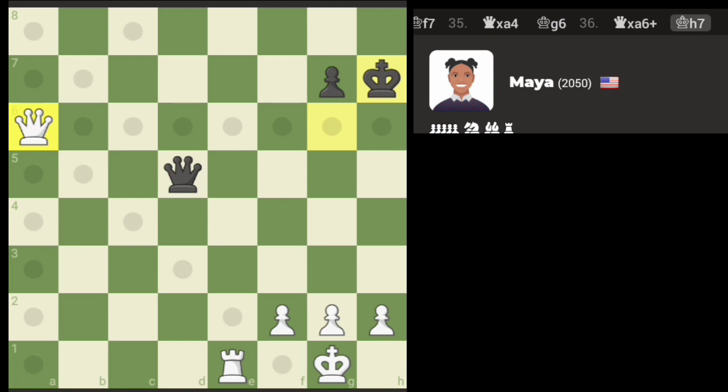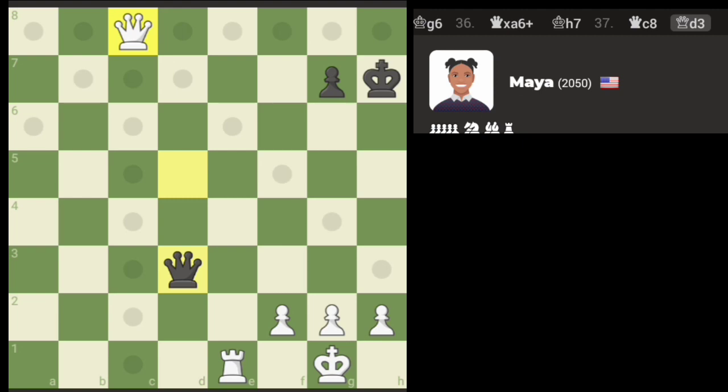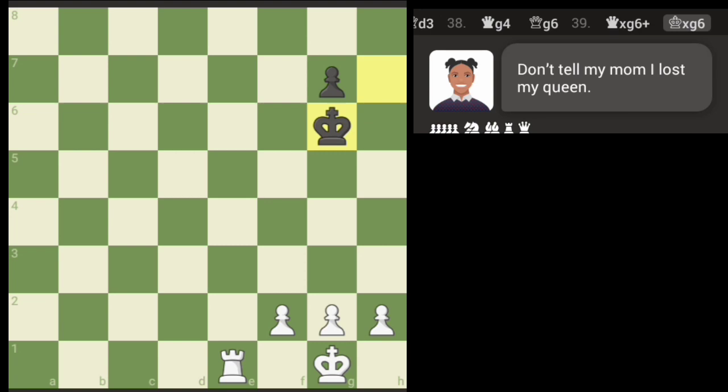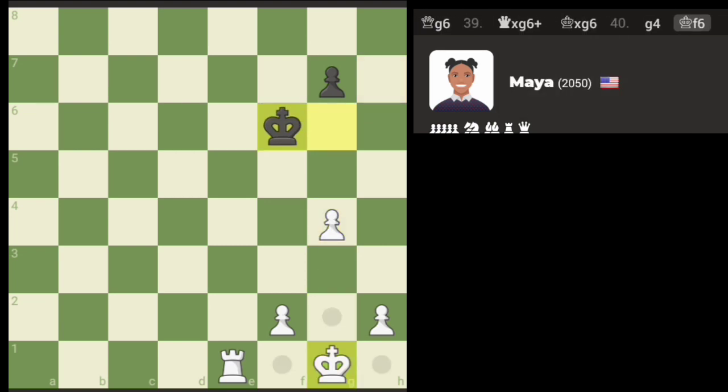We're gonna play for safety here. The idea is to come back across to H. Yep, engine's gonna defend that. The idea is still to push the H pawn. Okay, we're gonna beat this thing finally! Let's just trade, and then we get enough strength the other way — we'll just push pawns.